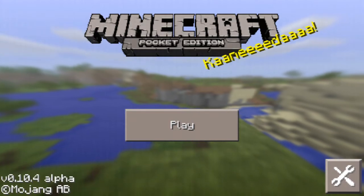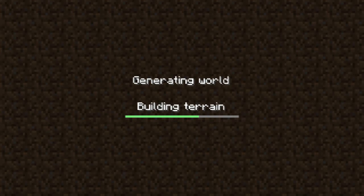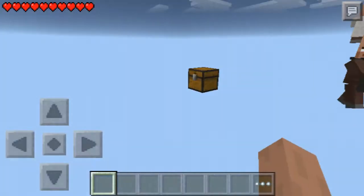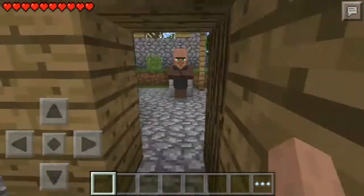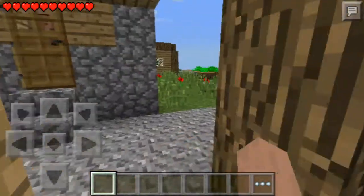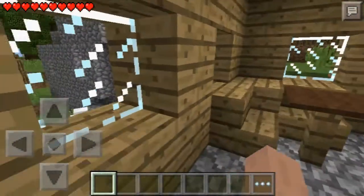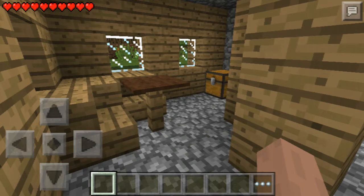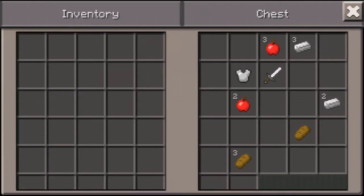Hello everyone, this is Judah Man, and today we are doing a glitch — not a glitch seed, but a glitch to get unlimited diamond, iron, gold, basically any block. We don't spawn here; I walked over here. If you guys want this seed, the seed is 14 ones — one times fourteen equals fourteen, not four, not one-four, but fourteen ones.